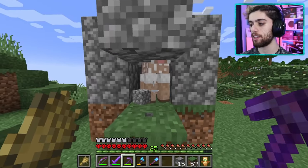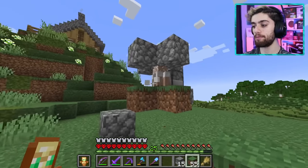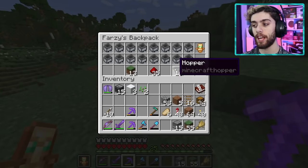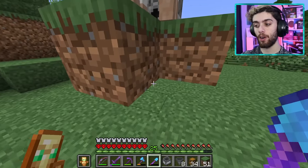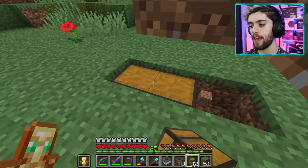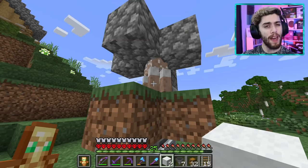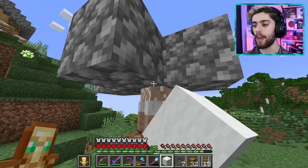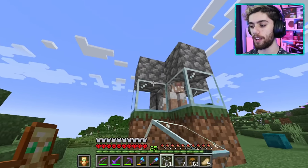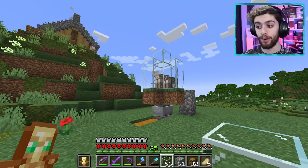Over time he'll eat the grass and when the block updates he will get automatically sheared with this thingy — it's so simple a caveman could do it. I'm gonna shear him once so he's naked, put the shears back and let's see if it works. Eat the grass! He did it — it works! That is great news. Now I just gotta make a system to collect the wool automatically. I'm gonna go under here, break those blocks, put a double chest right there, hopper, rail, and then hopper minecart. And huzzah — that is one farm completely and totally done.